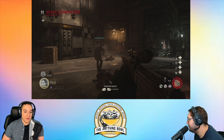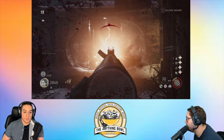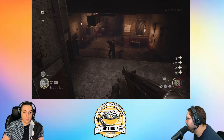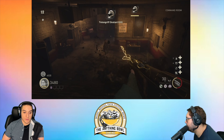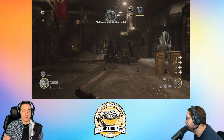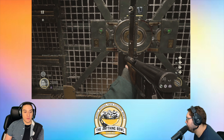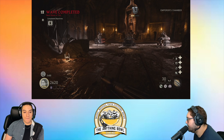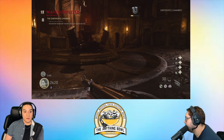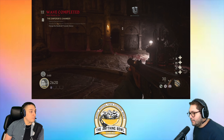Oh look, he has a baseball bat! He's done. Look what I got — double points, double jolts. Alright let me turn on the right hand of God. It only pack-a-punches once, good to know. I gotta turn on the shaft — charge the transfer device.